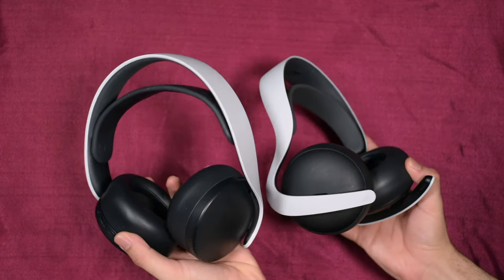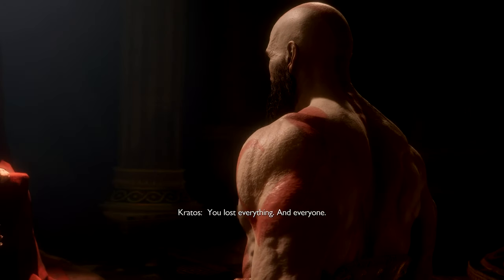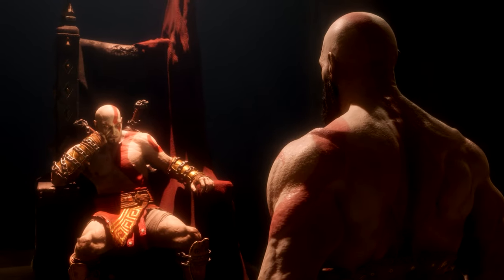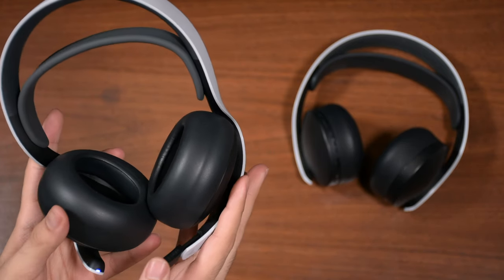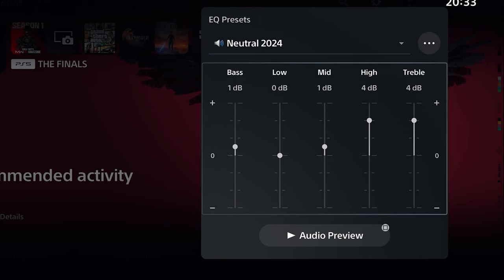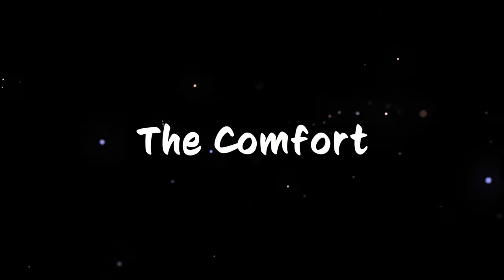Pulse Elite has a much better neutral sound by default and the details are improved over Pulse 3D. The bass is still not perfect, especially in lower frequencies, but it still sounds much better. If you want to hear details and effects you could never hear with Pulse 3D, this is a good upgrade. No matter what EQ you use for Pulse 3D, you'd always feel the difference when you use Pulse Elite.